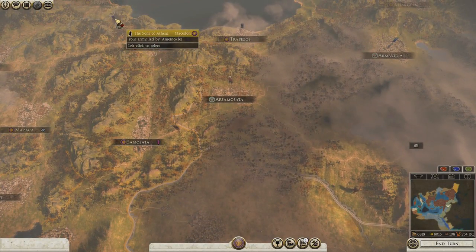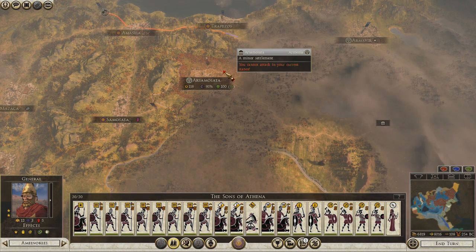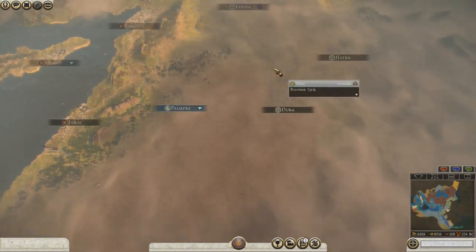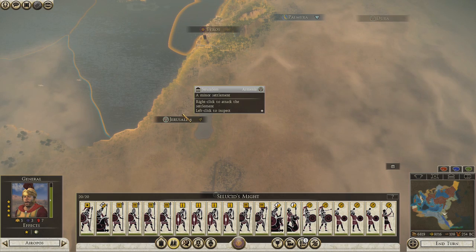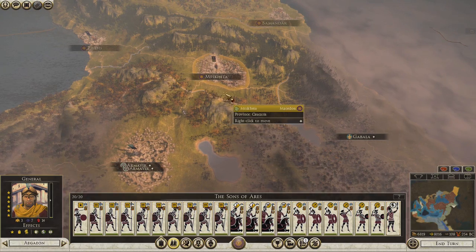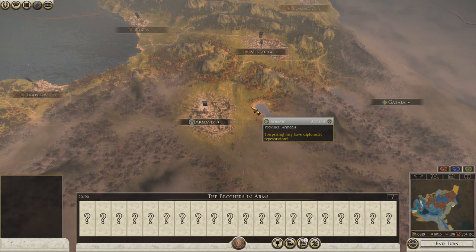I have one army here that's going to move into position next turn and attack. I want them to attack Arsamosata, and these guys are actually going to come over here and attack Edessa, and they will roll through. This guy is going to go south to Jerusalem — full stack army there — and then we have this guy who is going to attack here, where there actually is a military presence, an army that I can see.